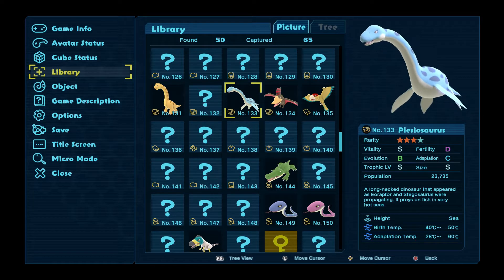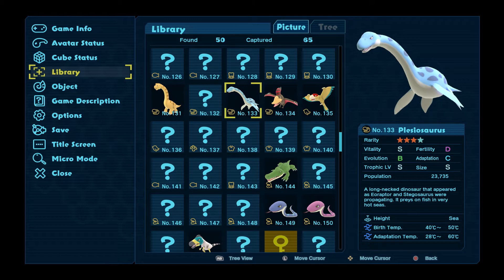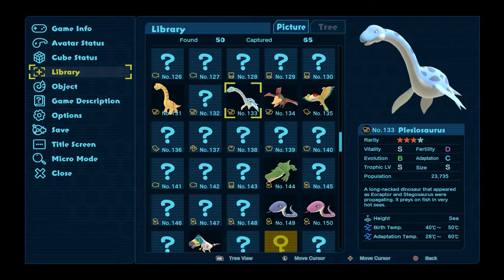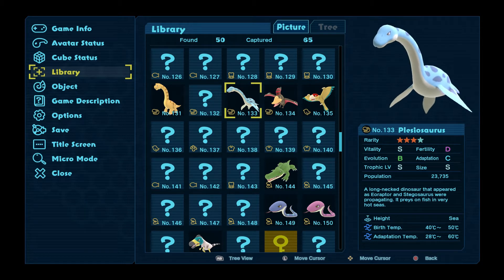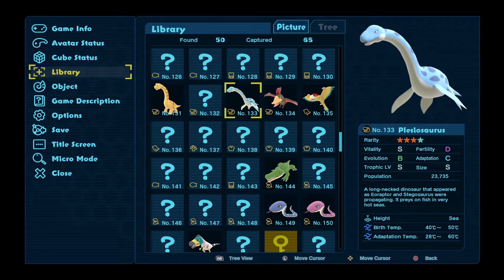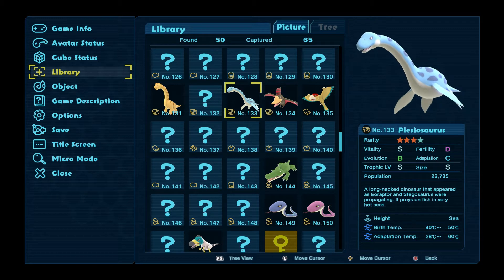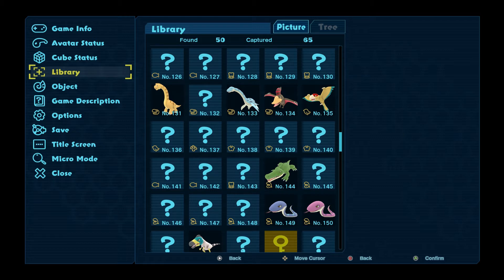Let's have a quick look at the Plesiosaur population and see if the changes I've made helped. There's actually less of them - good grief. How are there less of you? You like the temperature, you like being in the sea. It appeared as Eoraptor and Stegosaurus were propagating - right, so maybe it doesn't like the fact that there's not enough Stegosaurus or Eoraptors.